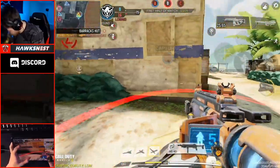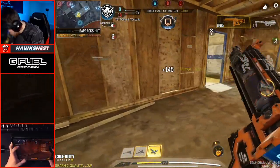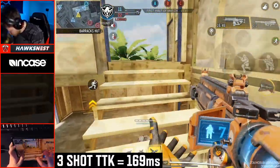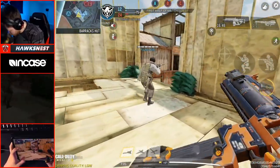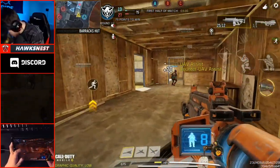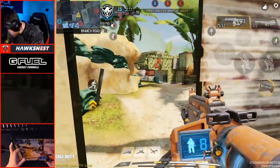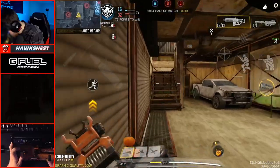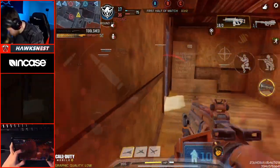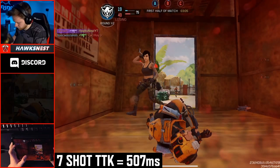Let's talk about the possible time to kills. This weapon can actually three-shot kill — the three-shot TTK is 169 milliseconds, which is ridiculously fast. For comparison, the fastest TTK with the MSMC is 195 milliseconds, so this kills faster than the MSMC by a pretty decent amount. The four-shot TTK, which is probably your most typical, is 253 milliseconds — about the same as the HBR A3 up close. Your five-shot is 338ms, six-shot is 422ms, and seven-shot is 507ms.